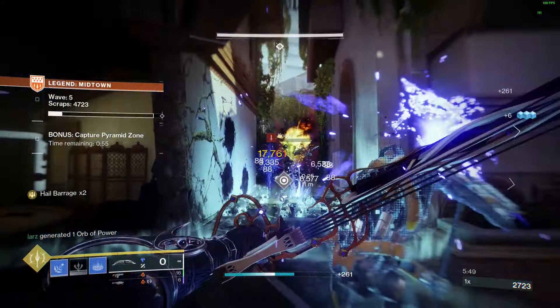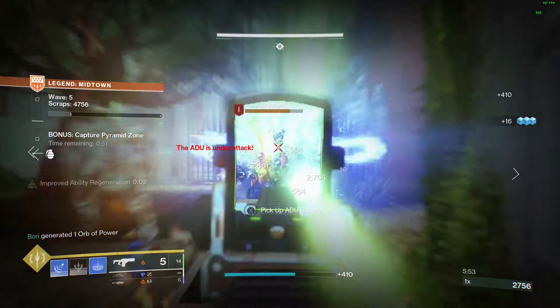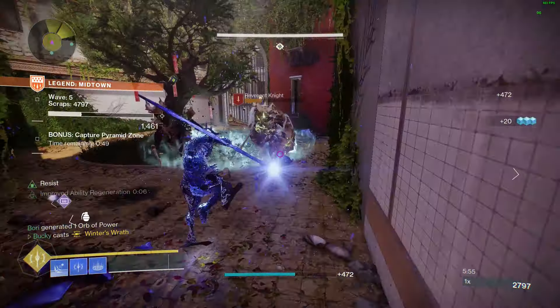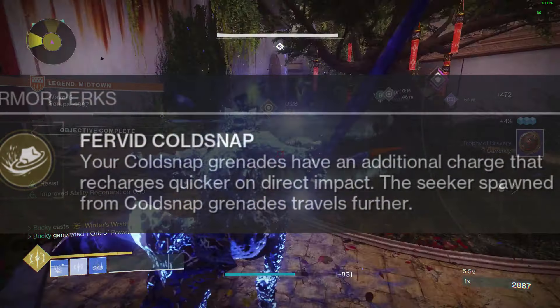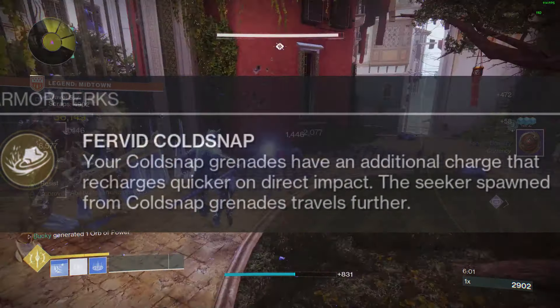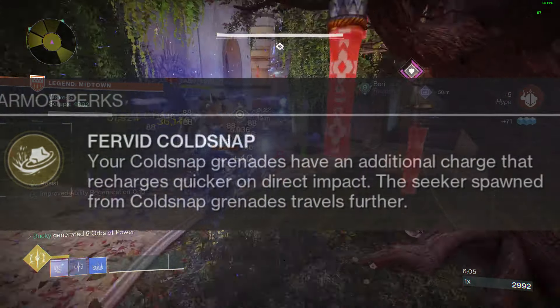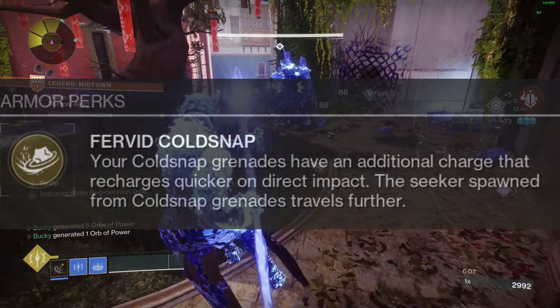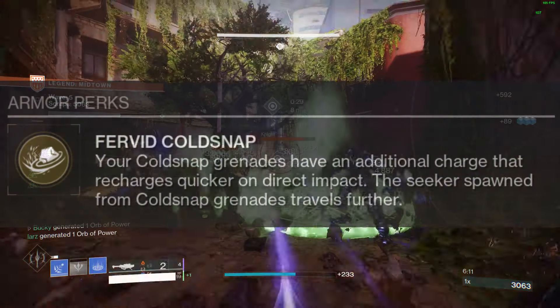Our exotic pairings for this build are going to be Osmiomancy Gloves and the exotic bow Vergla. Osmiomancy Gloves grants your Cold Snap Grenades an additional charge, recharges quicker on direct impact, the Seeker spawned from Cold Snap Grenades travel further, Cold Snap Grenades have better tracking, travel 35% further, and grant grenade ability energy upon hitting or freezing an enemy.